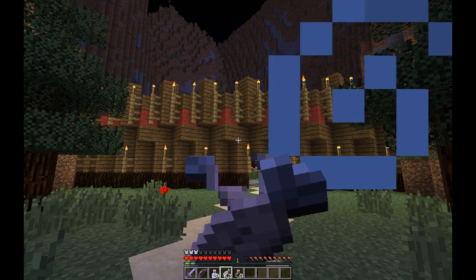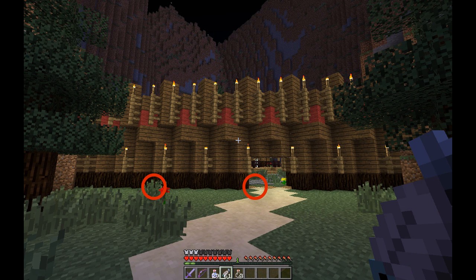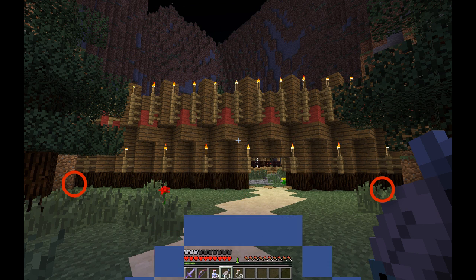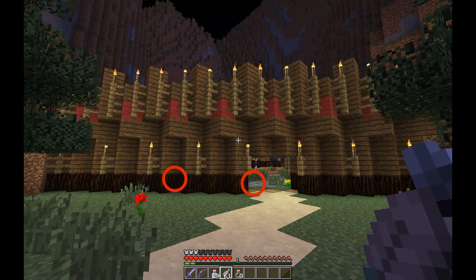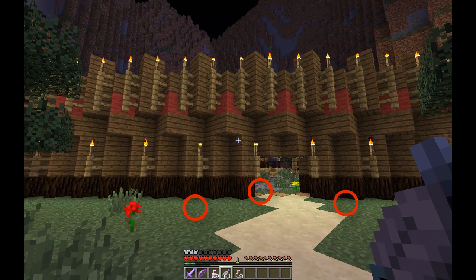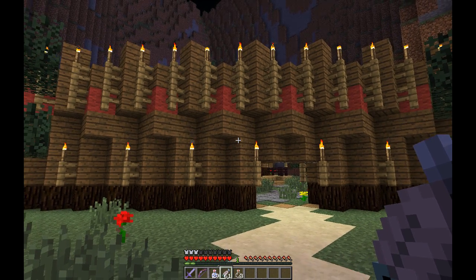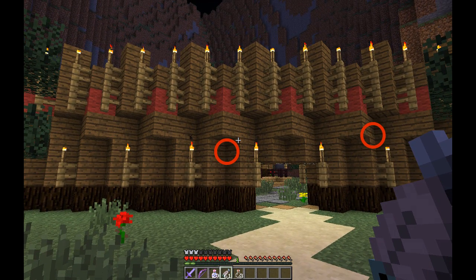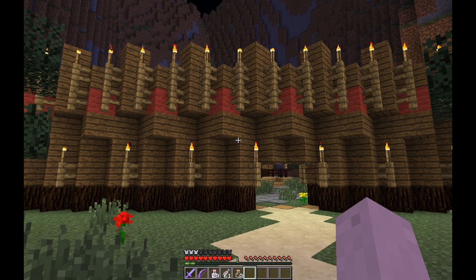Hello everybody, this is Faum, and this is just a quick visual bug that I've noticed in 1.4.4, the pre-release preview. You'll notice these red circles here, circling where there's a torch particle bug. It only lasts for a frame or two, but every once in a while you'll see a little torch graphic somewhere where there's not a torch.